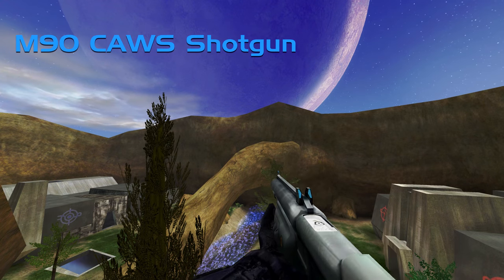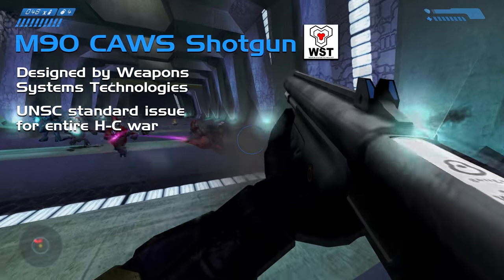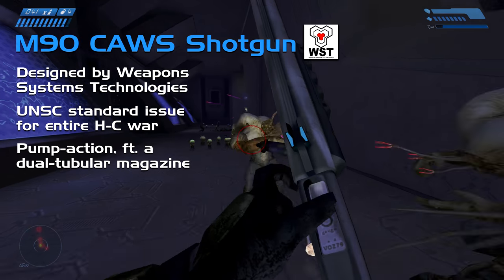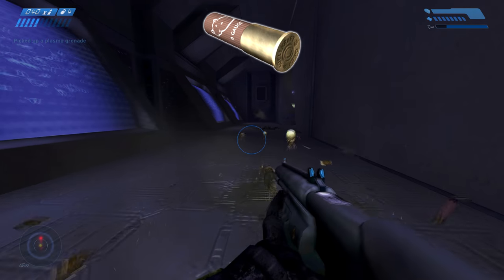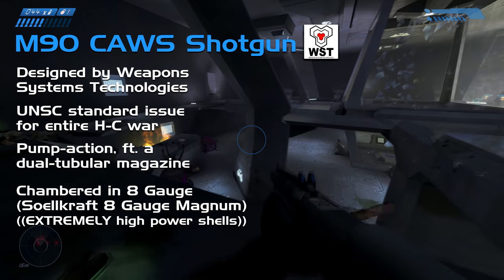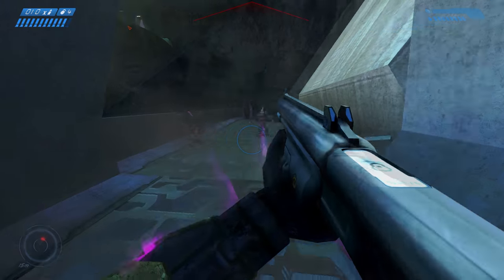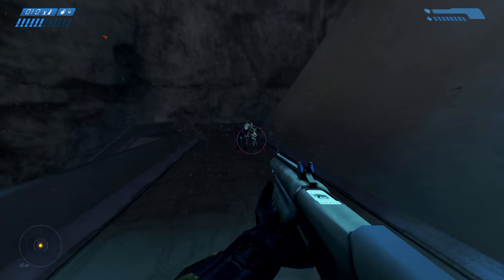The M90 Close Assault Weapon System shotgun was developed by Weapon System Technologies, based on Misriah's highly prevalent M45 model, and was the standard issue shotgun for the UNSC during the war. It's a pump-action firearm fed via a non-detachable dual tubular magazine, in which 12 shells can be stored. Typically these are Soulcraft 8-gauge Magnum shells, which fire 15 individual tungsten, lead, or steel pellets at extremely high power. They also have an unusually large effective range, often matching that of the MA-5B. Although technically classified as a close assault weapon system, the M90 is lethal at almost any range.